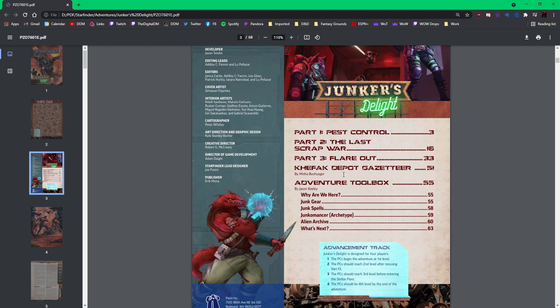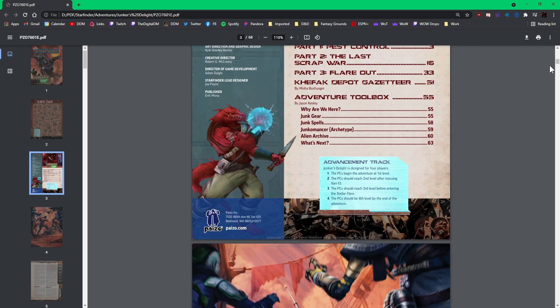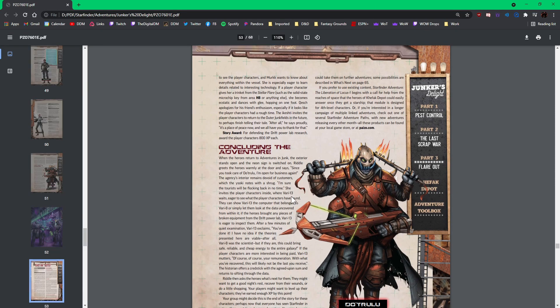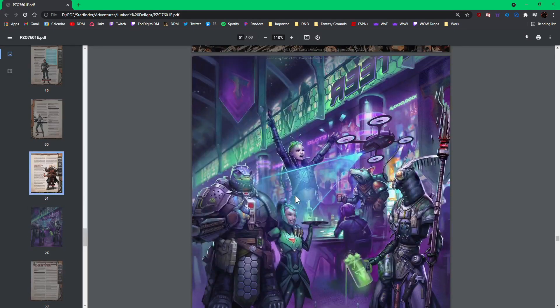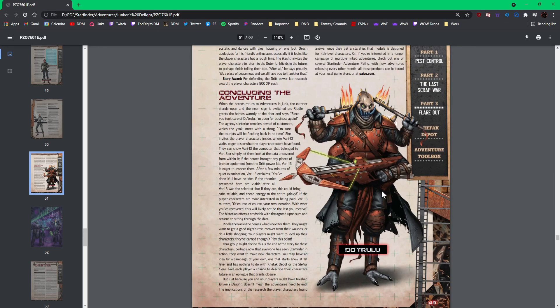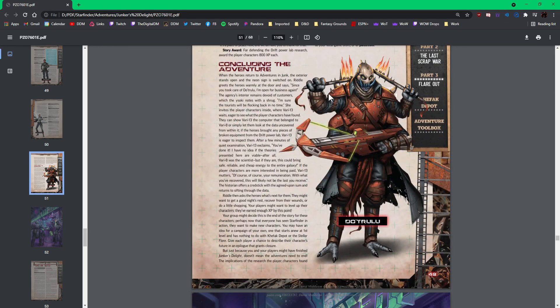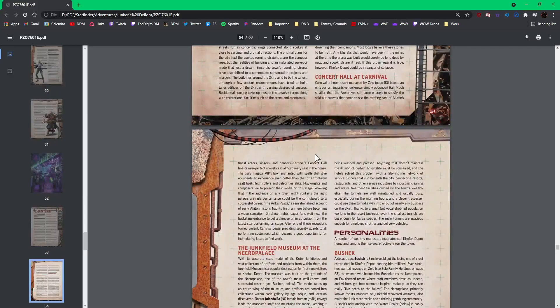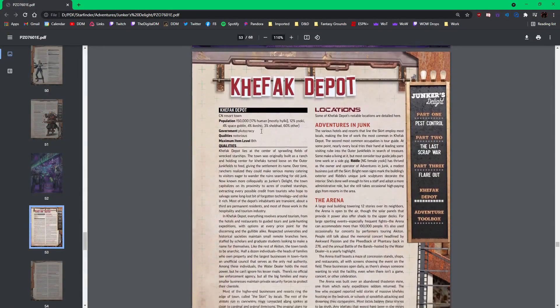Sometimes there's a fourth chapter. Then there's also the Kefak Depot Gazetteer and an adventure toolbox. We'll kind of go to page 51 already — that's where the depot is. And I guess this is the big bad guy at the end right here. I haven't read anything about him yet, but his name is Dotrulu. He looks like a Showbod — Showbods have four forms. Look at all those weapons!